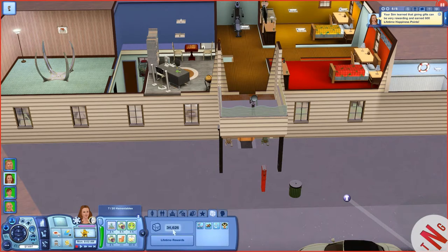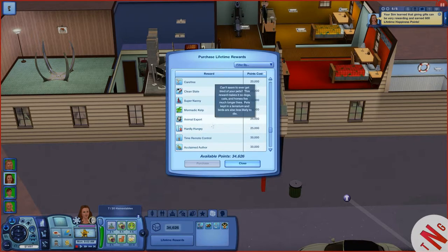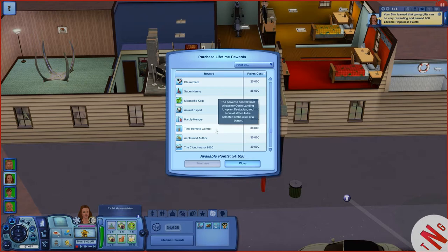She is swimming in lifetime poetry points at 34 — oh my god. Wait a minute. Last time I tried to change his lifetime achievement award — can it only be done for adults? Time remote control: the power to control time allows for oasis landing, utopia, dystopia, and normal settings to be selected at the click of a button. Oh cool.